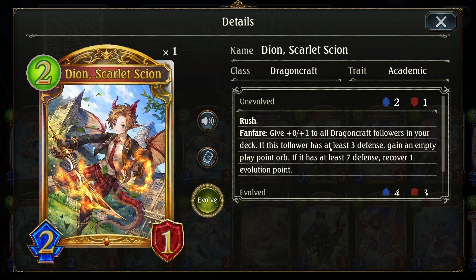Dion got buffed — I don't remember if that was in the mini or the most recent patch, or the start of the set. But he got buffed and now he's actually useful. He now has an added effect where if he has at least seven defense, he recovers a playpoint. And I think also buffing your deck is new — I don't think he did that before. I think buffing your deck and the evolution point are new.